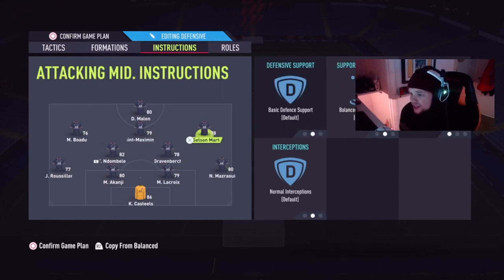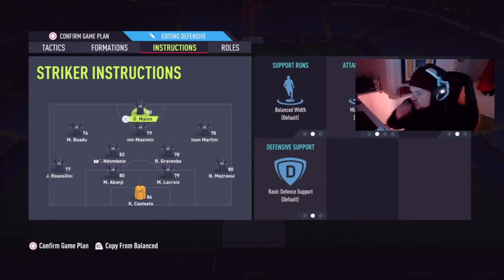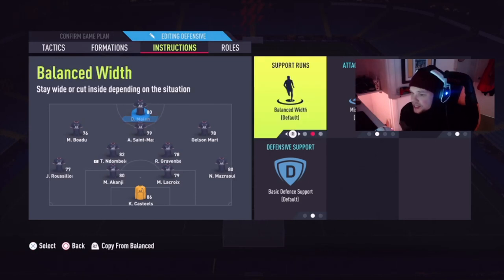With free roam, sometimes they tuck inside which is useful when you're working one side of the pitch to have that extra number. It can get a little frustrating during a quick counter, but I don't play too fast — I play a slower, more build-up focused game trying to make a perfect chance. That's why it's working for me. If you play fast, I'm not sure what results you'll see.